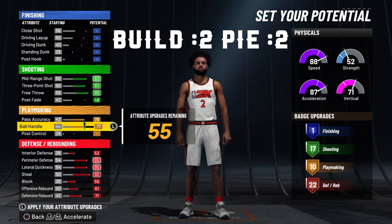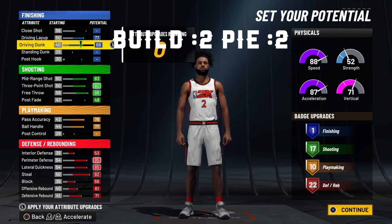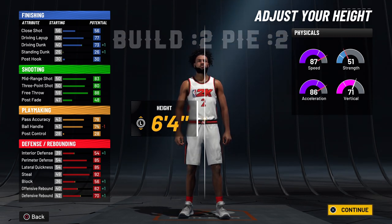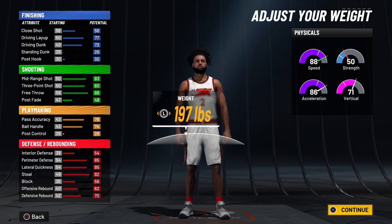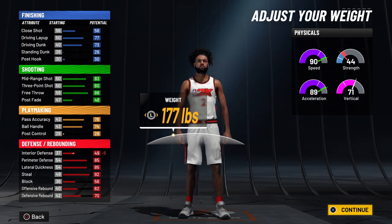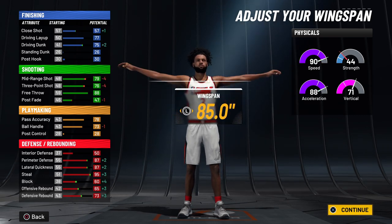Build number two of the green-red half-and-half pie chart — I'm not really focusing on finishing. I'm working on playmaking, because with max playmaking for ball control and pass accuracy, I get 10 playmaking badges with 55 attributes left over. So it's 117 offense, 10 playmaking, and 22 defense — not looking so bad. Making this build at six-four, the weight being around 180, that's somewhat the sweet spot. There's no point going lowest weight because you're still going to have a 90 speed, so I put it at 180.